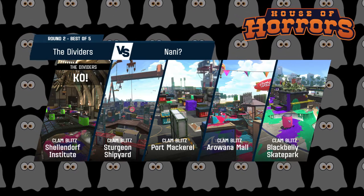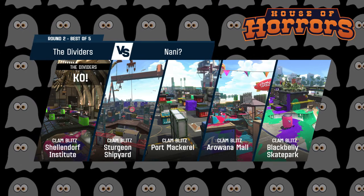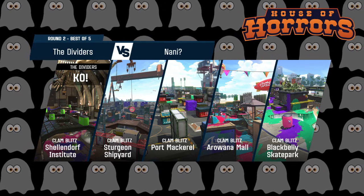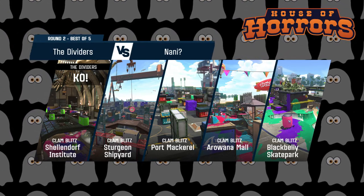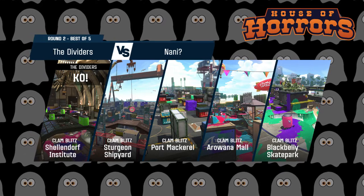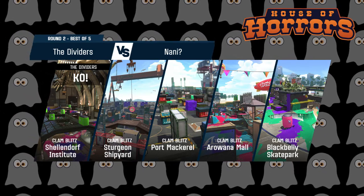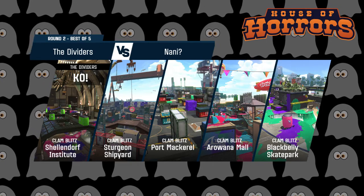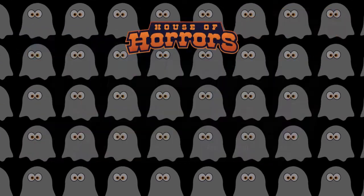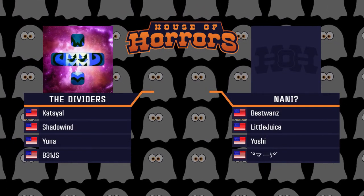I don't think generally their comp was working very well for them, and we still have multiple Clam Blitz matches to play so I really want to see them adapt. The Dividers work together so well and kept the pressure on constantly. I assume they might stay with this setup since it worked so well, and I'm curious to see what Nani is going to do. The next stage is Sturgeon Shipyard — I don't really mind this map. What do you guys think of it?